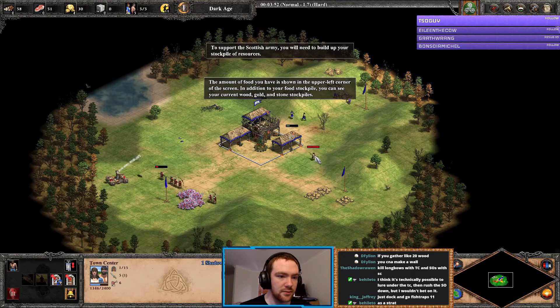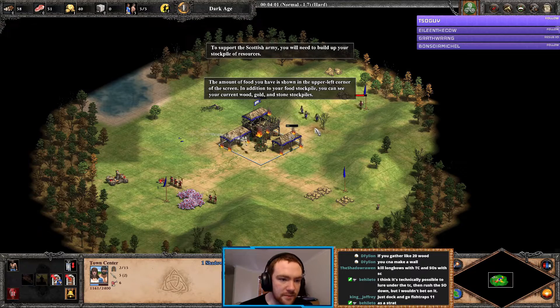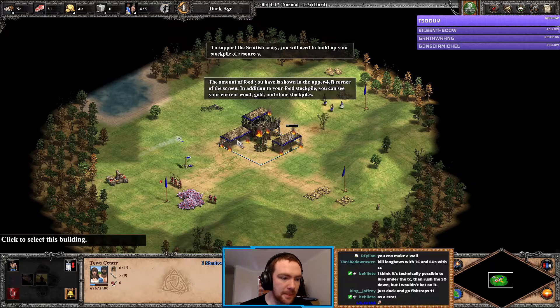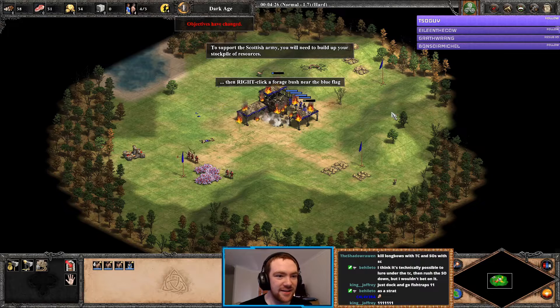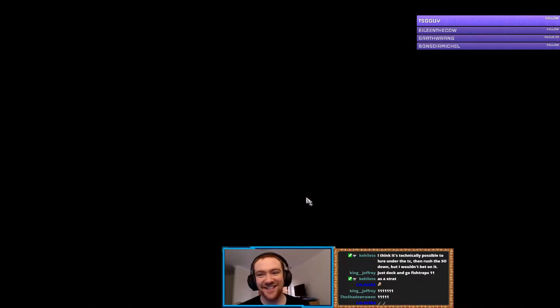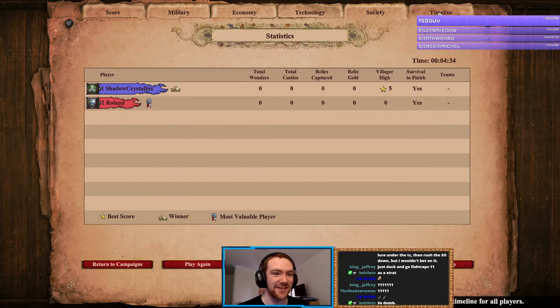Good job, you now have enough wood. In the status area at the bottom of the screen you can see how much food the villager is carrying. The villager continues to gather — come on, that should be enough. Are you serious? Run little villagers, run! I was so mad for a second there. It's the Franks that are apparently facing you now.